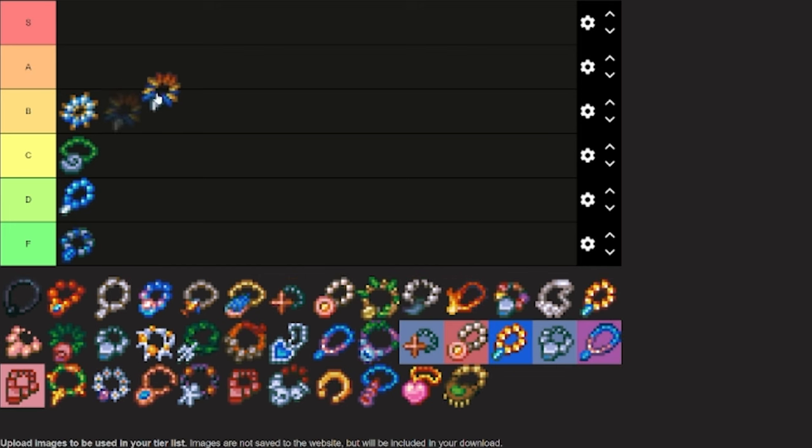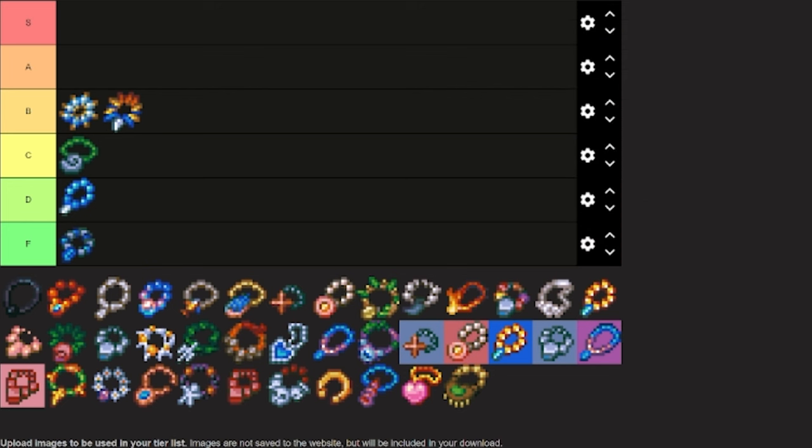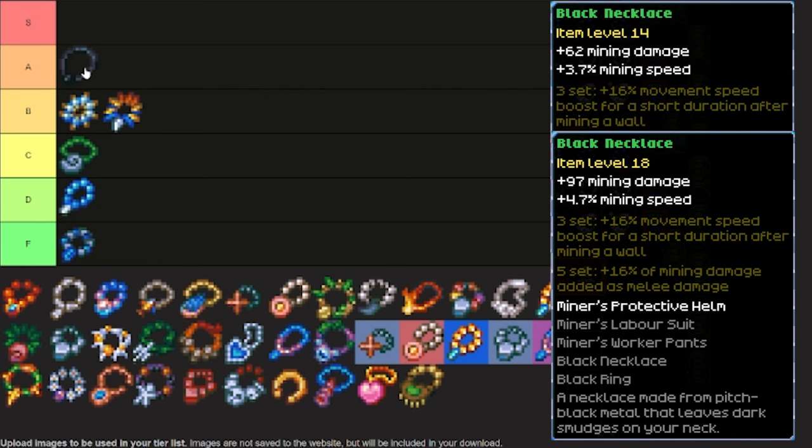Then we have Azios's Beak Necklace, and this one is also going to go into B tier, because you get it pretty early in the game and it's a pretty good necklace. You'll upgrade it well, and it will last you for a good long time. The Black Necklace — this one is going into A tier, and it is a top tier mining necklace. It is definitely worth the upgrades. The only reason I'm not putting it into S tier is because there are a few other mining necklaces that I think are better. When you get to the high levels of mining, there are a lot of options in how you put your build together, so this is a really good necklace and is worth upgrading.